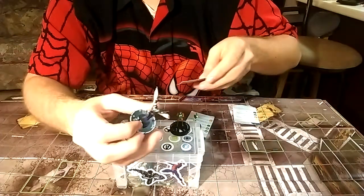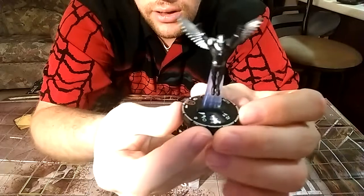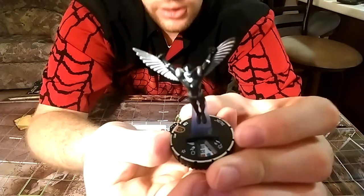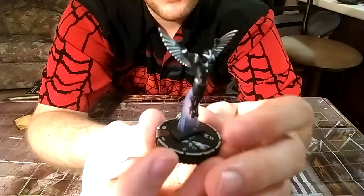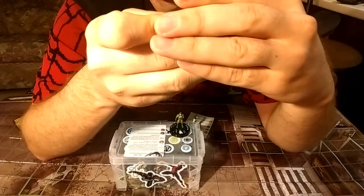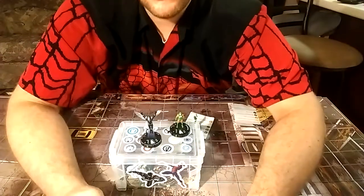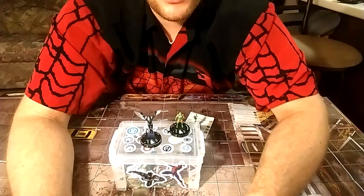Moving on — we have one of the Fraternity of Raptors, a guy that looks like Darkhawk. All these guys look like Darkhawk. This is Talon — he's a unique because of the silver ring — 120 points, number 102. Very cool sculpt. He's got Flight, regular attack, regular defense, 6 range with a single target.